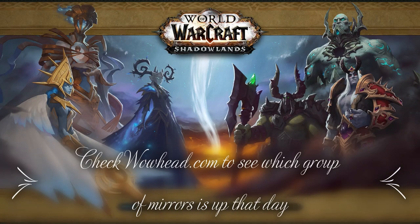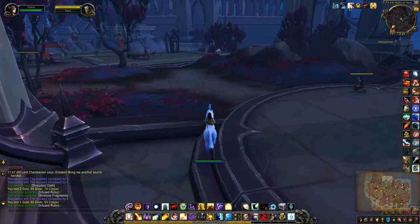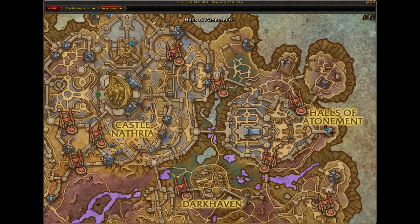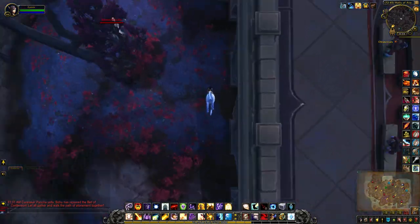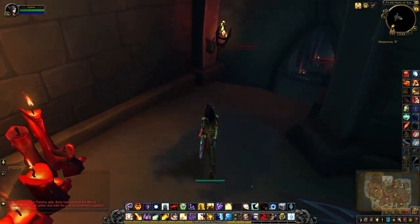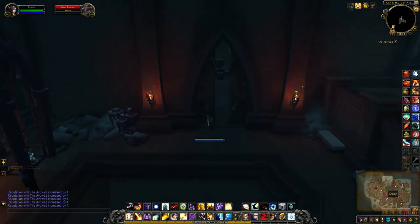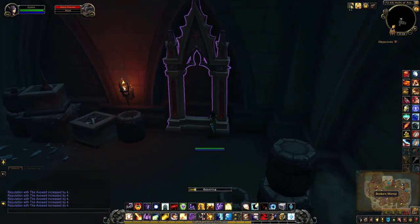Go through the Halls of Atonement mirror, which is right outside of where you want to be. Use one of the repair kits on the mirror.